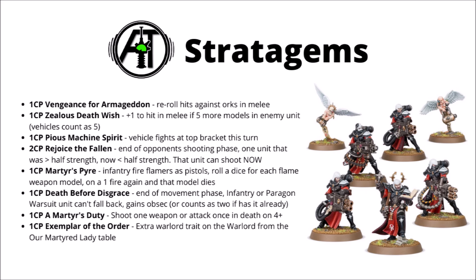For two command points we have Rejoice the Fallen, which I think is perhaps my favourite out of any of these stratagems, as it could really make your opponent have to think quite hard about their shooting phase. You use this at the end of your opponent's shooting phase, and you can use it on any unit that was at greater than half strength before the enemy shot, and now is less than half strength after. That unit can now immediately shoot as if it were your shooting phase. I could potentially see this coming in handy on something like lone meltaguns or multi-melters in a squad — maybe the vast majority of their squad has just been gutted, but then you could have a potentially really quite powerful strike back. Ideally maybe shooting something that was just about to charge in the enemy charge phase.